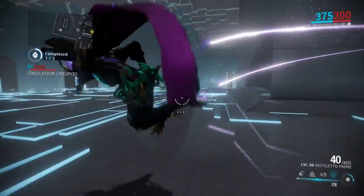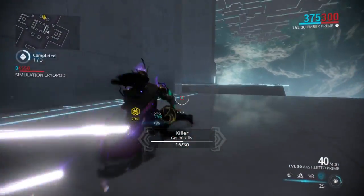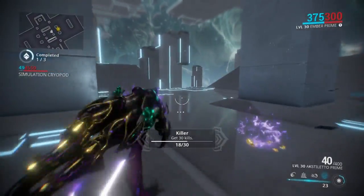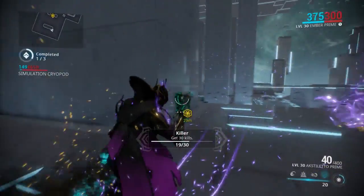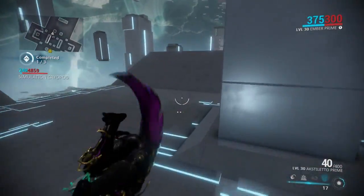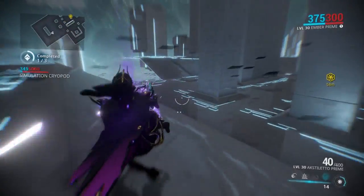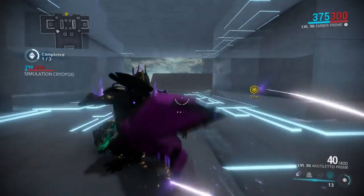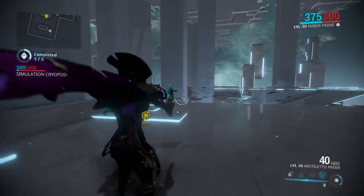As you can see, super easy. The enemies do hit the core kind of hard if you let them — as you can see, it'll get hurt pretty fast. But really, not a big deal, as long as you're keeping a general eye on the cryopod.